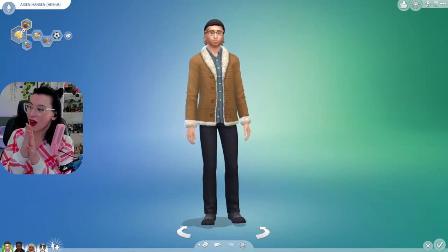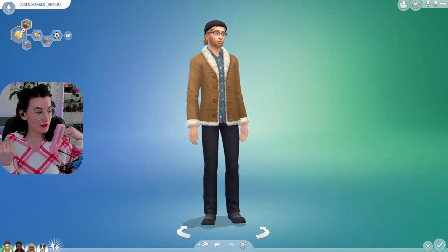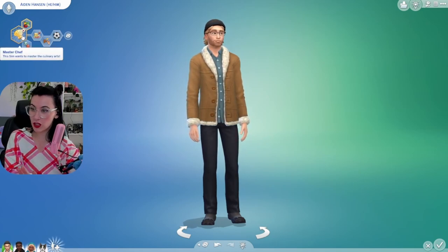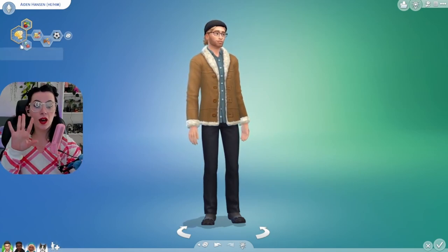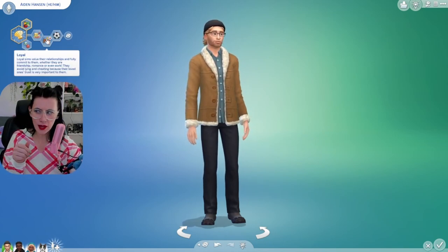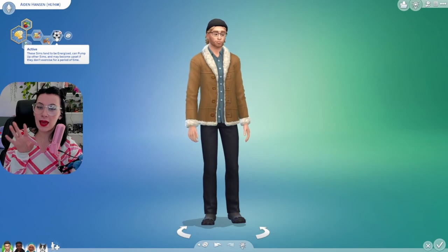Welcome to the Sims, everybody! We are here with the Hanson family. This is Aiden. His aspiration is to become a master chef. He is a foodie, loyal — which I think is a new trait, I haven't seen that before — and active.